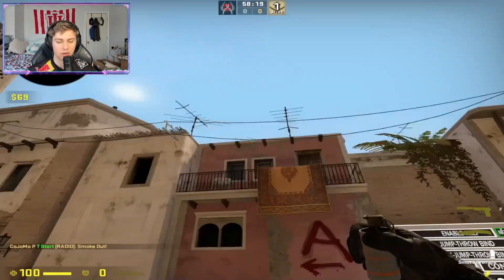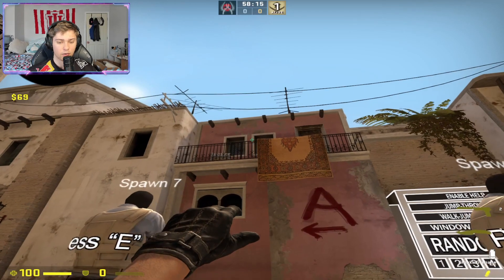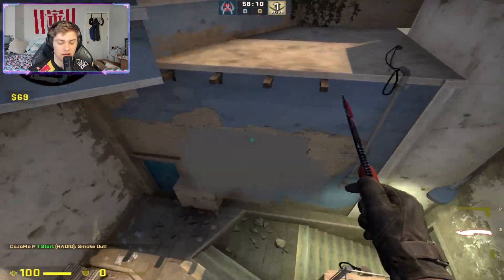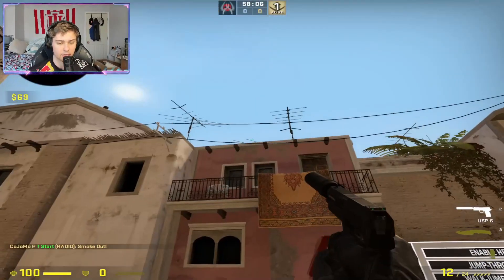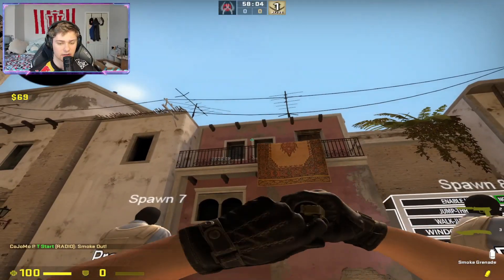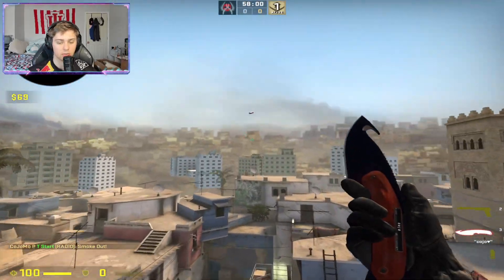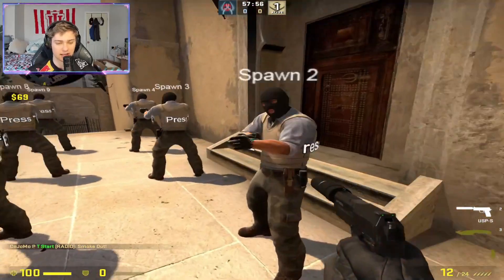Spawn three is another one where we're going to crouch, walk forward and jump when we hit the rail - at least that's what I do. And watch this beauty fly - boom, we hit it every time guys. There's no excuse not to know these smokes with maps like this on the workshop.